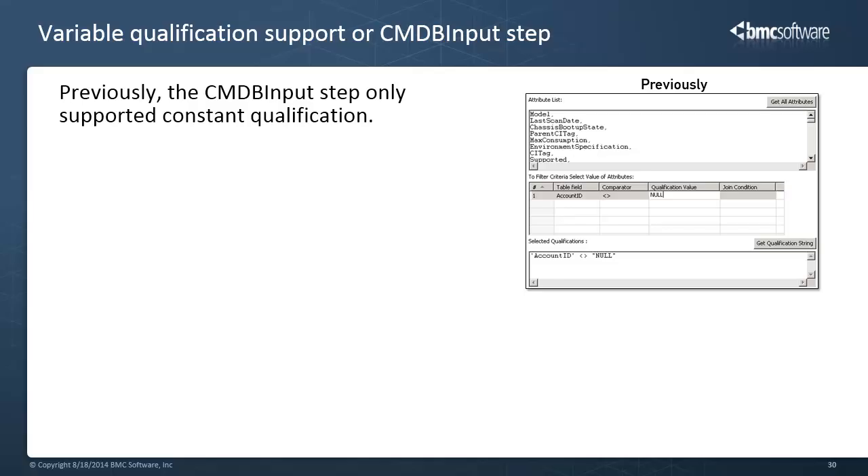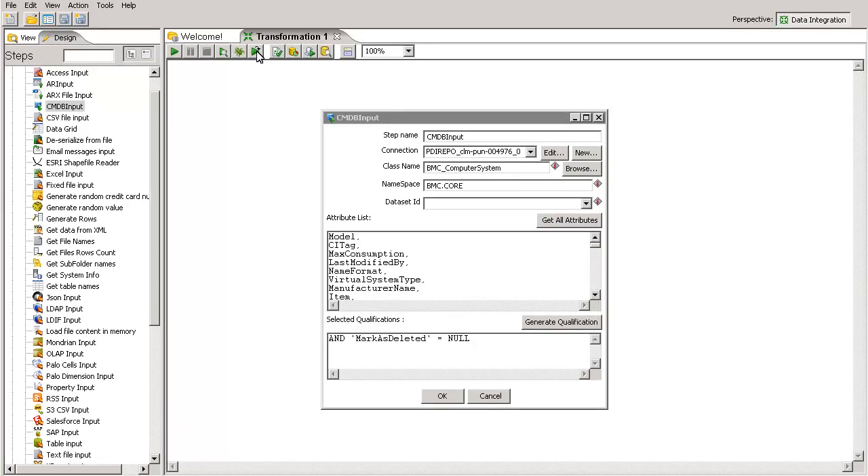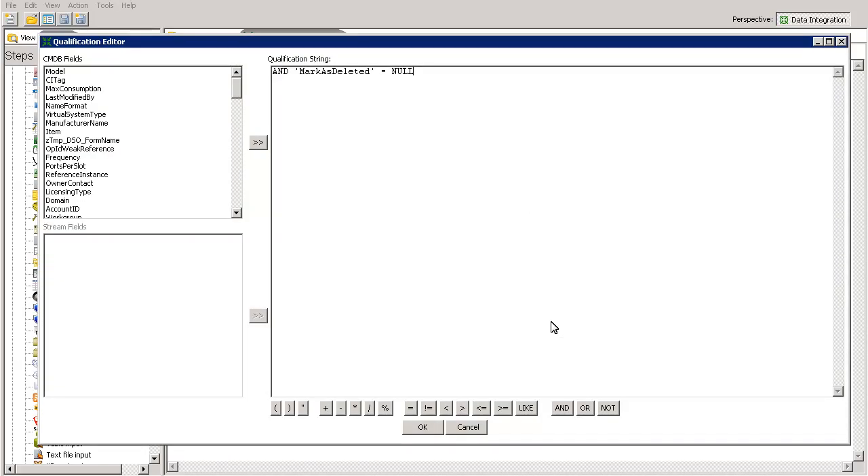Moving on to the next enhancement. Earlier, the CMDB input step only supported constant qualification. With this release, the CMDB input step now also supports variable qualification. The fields from the newly added steps are evaluated at run time. Based on this qualification, CMDB input fetches the data from CMDB. You can use the new qualification builder to create qualifications. Here, you can map fields from the previous step, wherein the CMDB input step can take multiple inputs from the previous step.